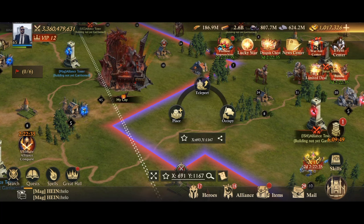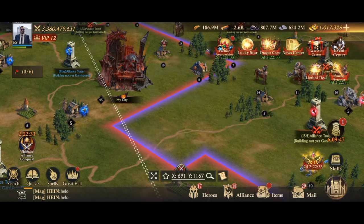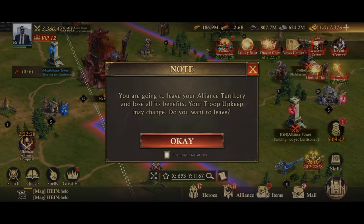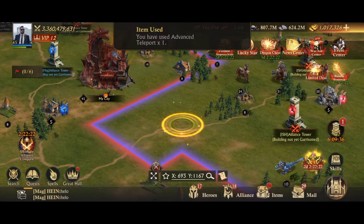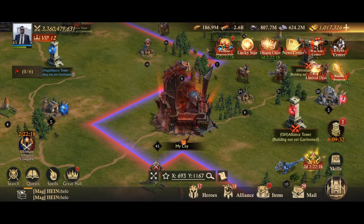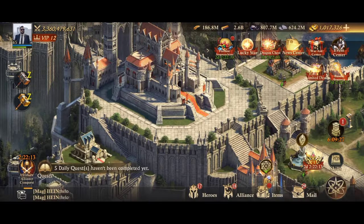These are all at 25%. There is also a 50% upkeep reducer available: a 24-hour version costs 900 gold, a 3-day version costs 2500 gold, and a 7-day version costs 5000 gold.